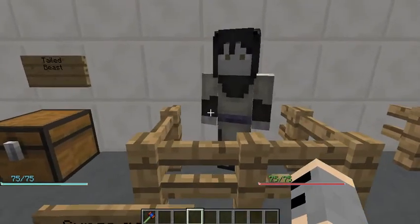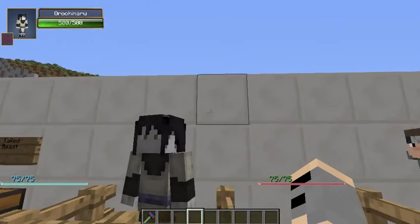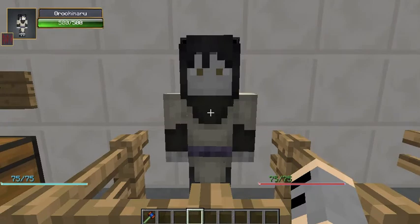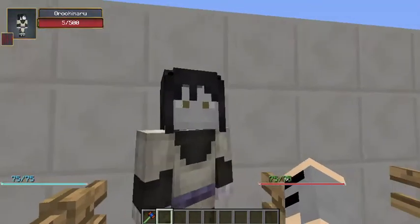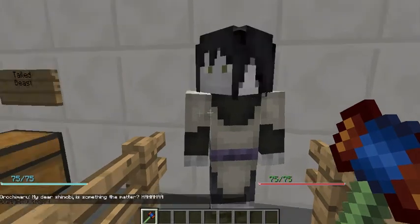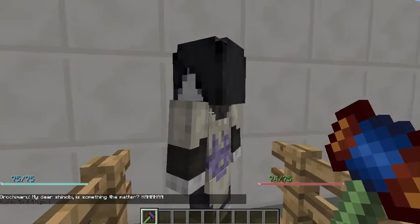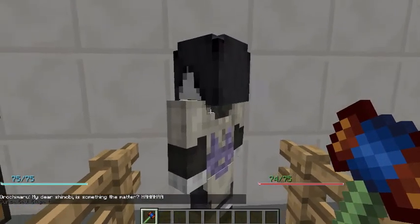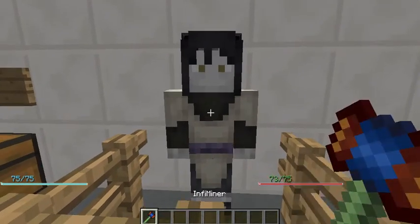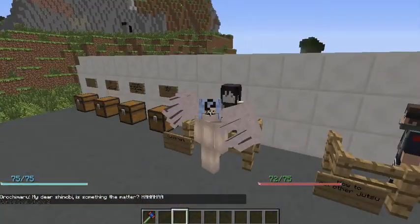For the Curse Mark, you want to find an Orochimaru, who can spawn inside a swamp biome at night. Find them and kill them — it will drop an item. Hold that item and right-click it to receive the Stage 1 Curse Mark. To get Stage 2, find another Orochimaru, kill it, and right-click the drop again.